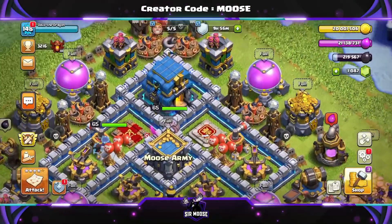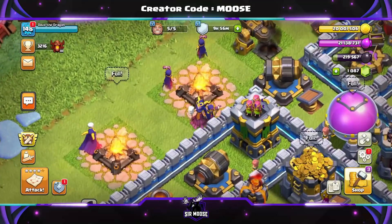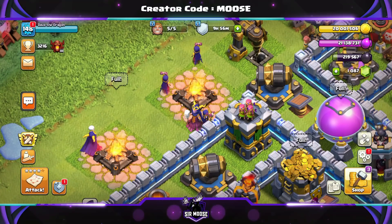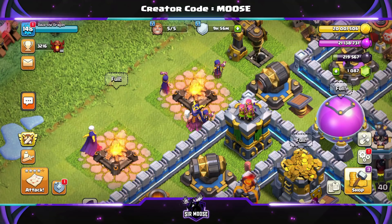Hi guys and Kaboom! Welcome to the channel and to my Made Simple attack strategy series for Town Hall 12. On the army camp is Wendy the Super Witch and her friends, and today we've got an absolutely amazing attack strategy for you.